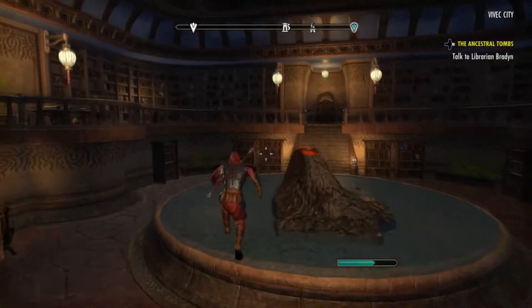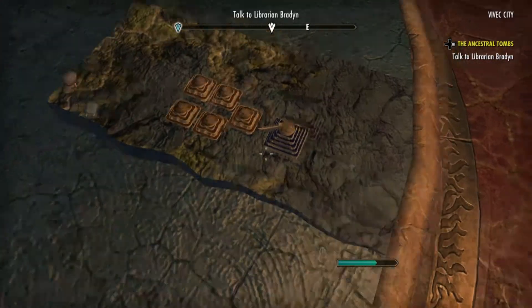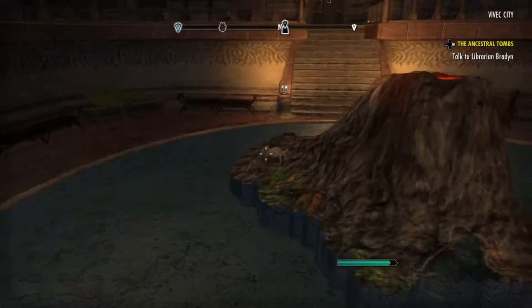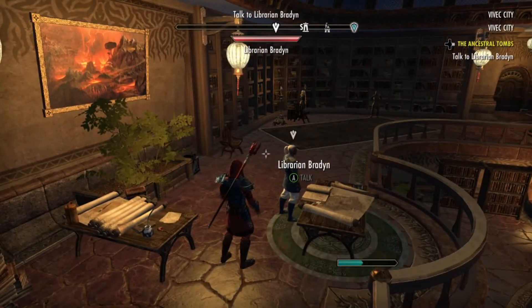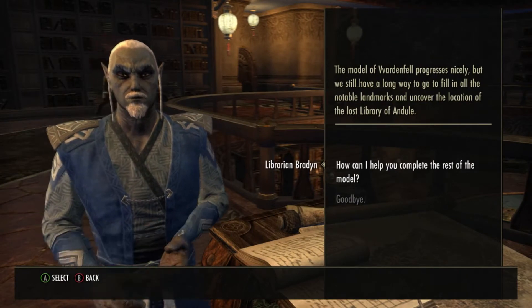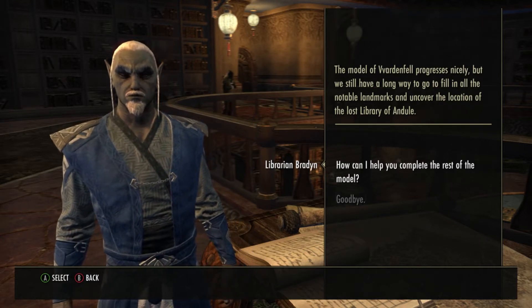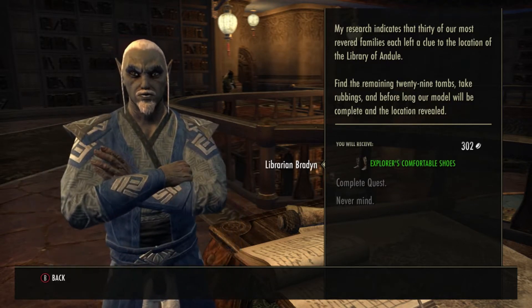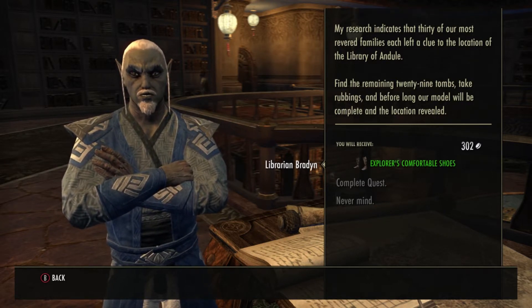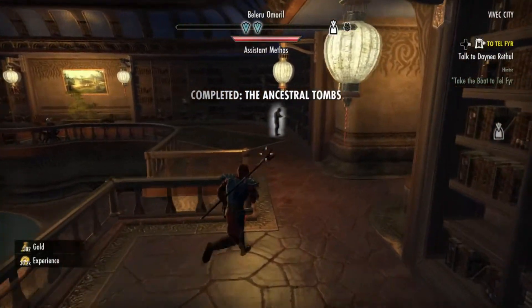Let's go check it out real fast. This is Vivek City, I'm guessing, definitely — the pyramids and all those other things. And there's Red Mountain. Alright, let's see what else is next. He's probably going to say go out and find the tombs. 'The model of Vvardenfell progresses nicely, but we still have a long way to go to fill in all the notable landmarks and uncover the location of the lost library of Ondool. My research indicates that 30 of our most revered families each left a clue to the location of the library of Ondool. Find the remaining 29 tombs, take rubbings, and before long our model will be complete and the location revealed.' Alright, this is going to take some time so let's get on with it and try to do it as fast as possible.